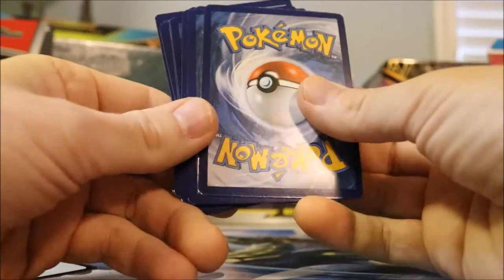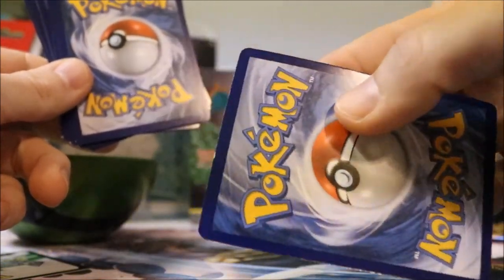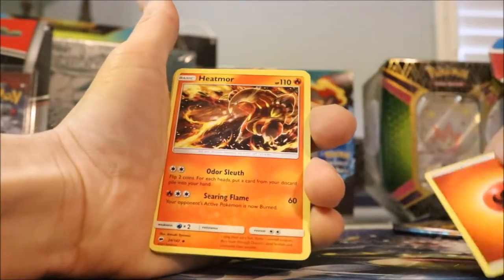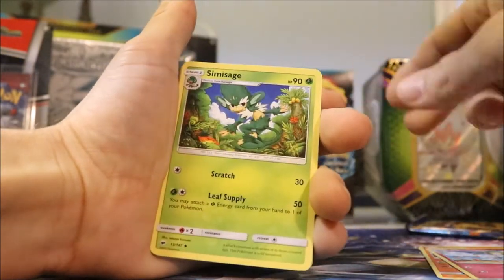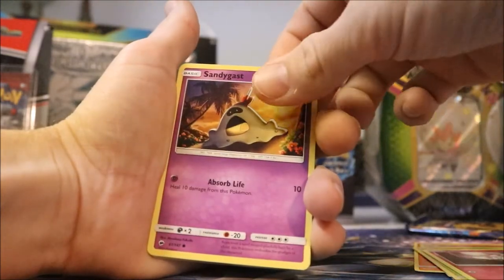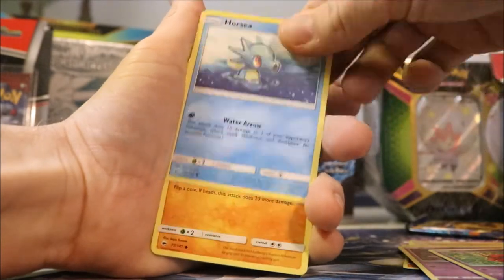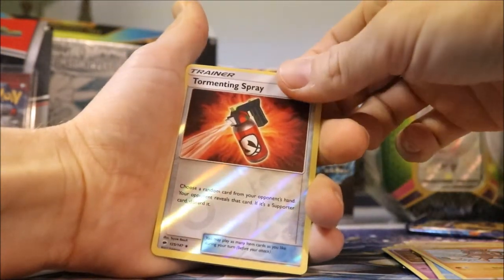That card's a little beat up — dang, it's a little waning on the edges and on the top. But oh well. Fire Energy. Heatmor. Corsola. Sin Massage. Morelull. Sandygast. Venipede. Horsea. Mudbray. A Tormenting Spray reverse holo — that's sketchy.